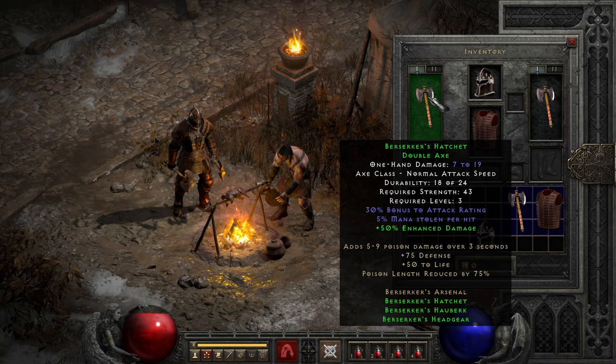Lastly, we have the weapons, which naturally have a bump to attack rating and a bit of mana leech, but rather mediocre damage. Even with their potential set bonus of 50% enhanced damage, which, since this is unfortunately on a weapon, is nowhere near as impactful as you would want.